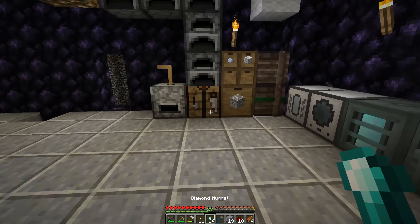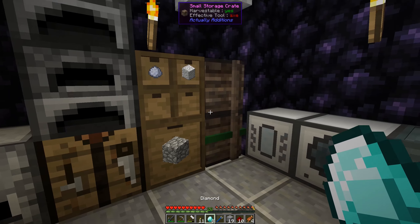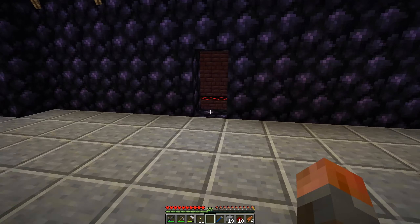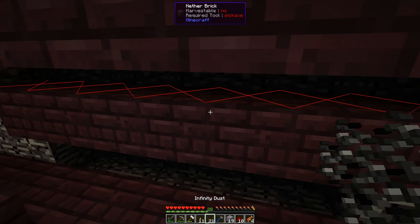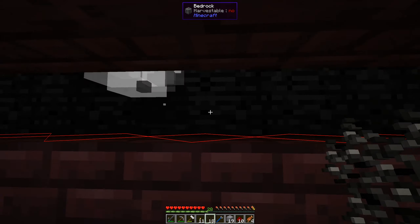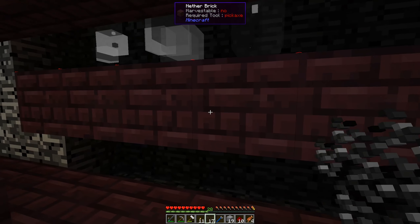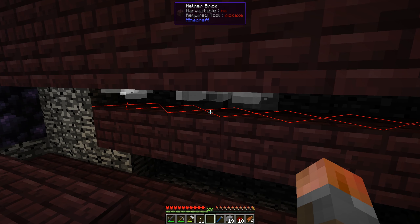Any Ender Pearls you get from this, you can grind up into Ender Dust, and then you can use those to get more diamonds — Ender Dust goes in the middle. We get diamonds. In the meantime, take your Infinity Dust, bring it over here, right-click it inside the spawn chamber and then wait — it can happen pretty much any time. Make sure you do click it inside the spawn chamber or something like that.